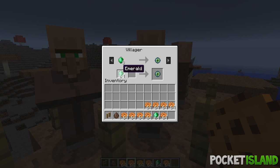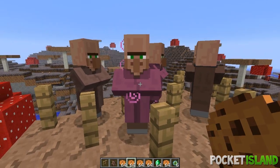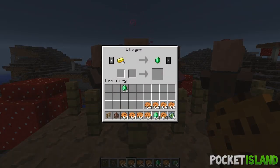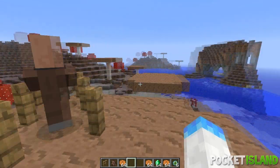You can unlock new things like trading gravel for emeralds, and this works with all villagers. Do it twice and he'll start emitting particles again, which will allow you to unlock more stuff. This guy will give us one emerald for nine iron ingots, which is cool.